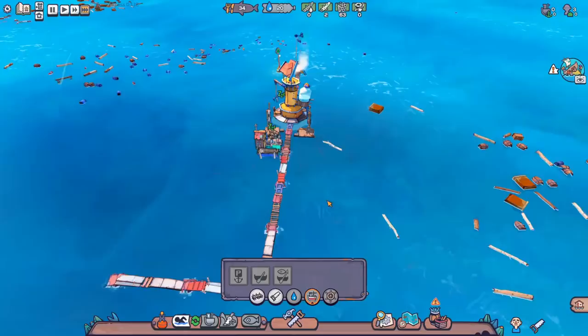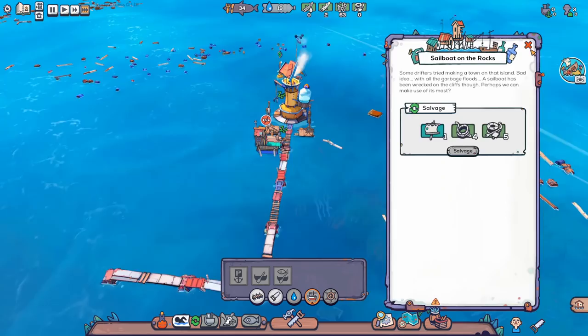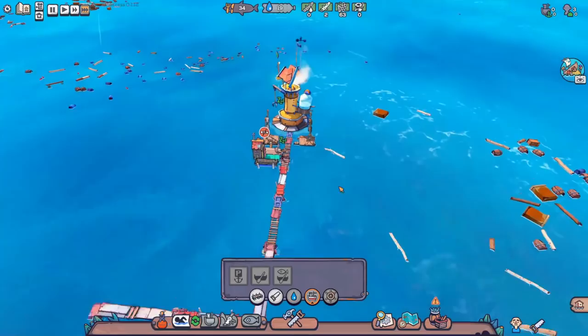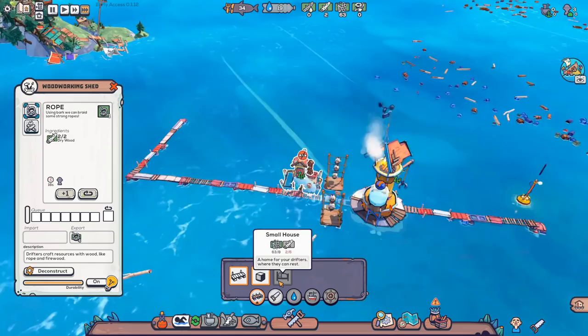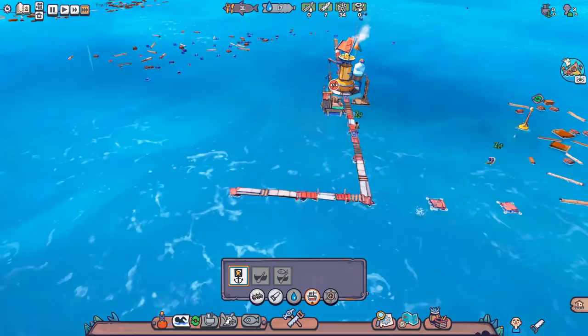We've got our hands on some rope. The reason we need rope is so we can build the mooring points. The reason we need the mooring points is so we can build the boats. And the reason we need the boats is so we can get this sail. We need the sail so that we can move on to the next area via the map. Oh, that reminds me — I should throw down some sleeping quarters as well. The early rejuvenation thing is going to wear off. I need more wood.